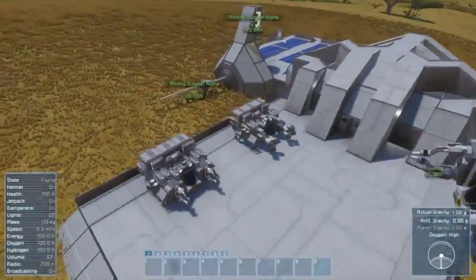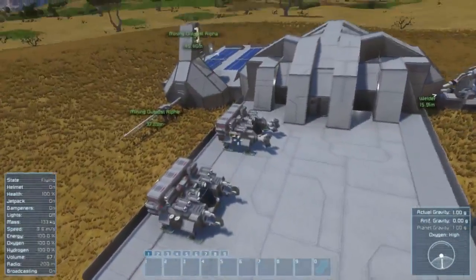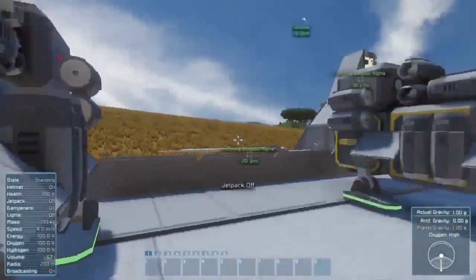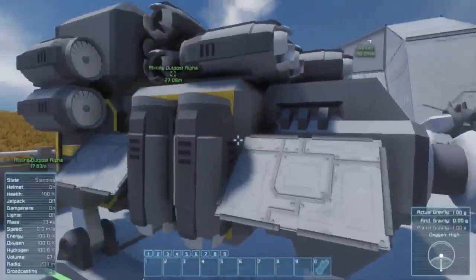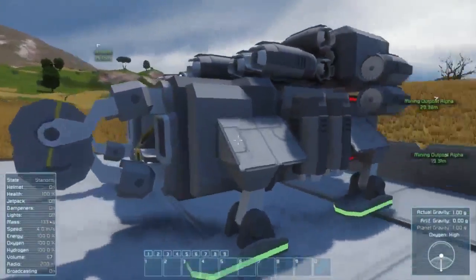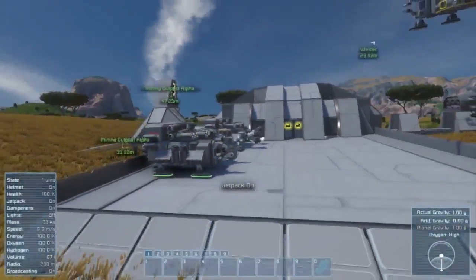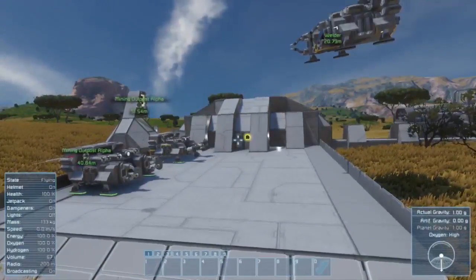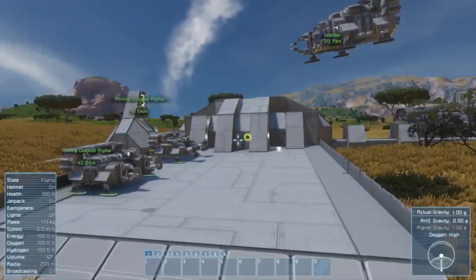These ships are basically the same, just different tools and different purposes. The mining ship had to be designed slightly differently compared to these, because of the way drills are connected — they don't have one small port, whereas the welder and grinder have one large port, which was easy enough to fix. Anyway, you can find these ships on Steam Workshop with a link in the description. You can also find a link to Wasted's video where I learned to build these ships. Thank you for watching, and we'll see you guys next time.